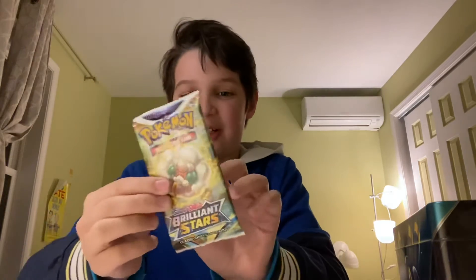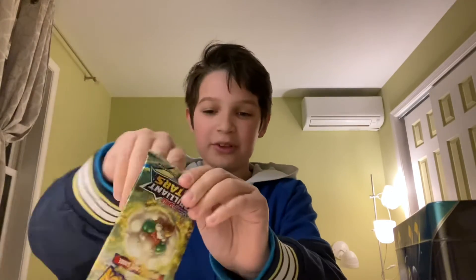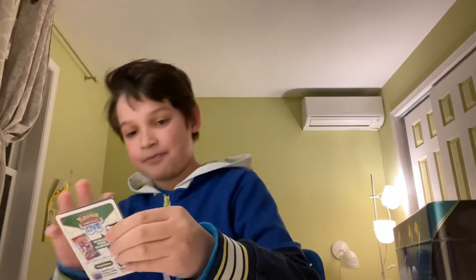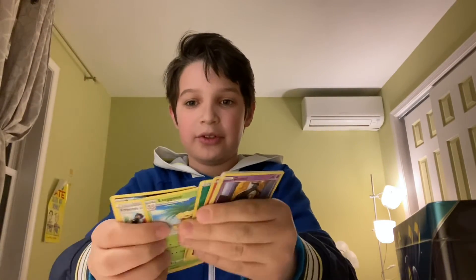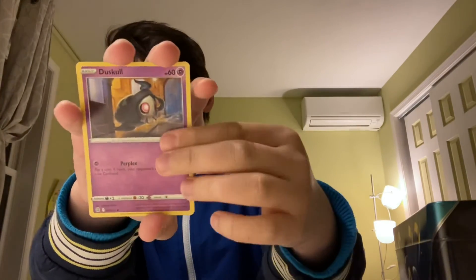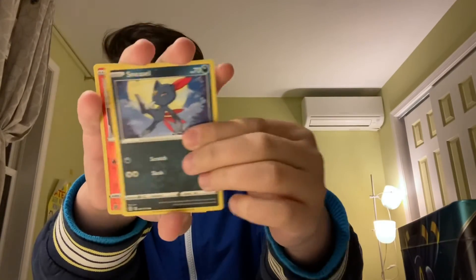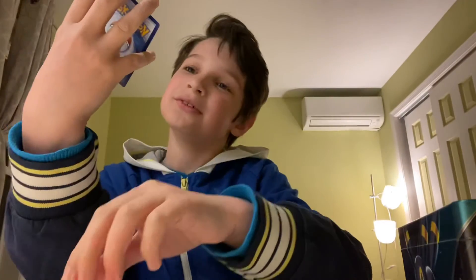Our last pack — Brilliant Stars. Can't say we got something good. Cochran — one, two, three, four. Leaf Energy, Exeggutor, Friends in Galar, Reveal, Duskull, Farfetch'd, Execute, Grimer, Sneasel, Reverse Hollows, Dreamtower — and last pack magic: we got a Heatran! We're in the party.